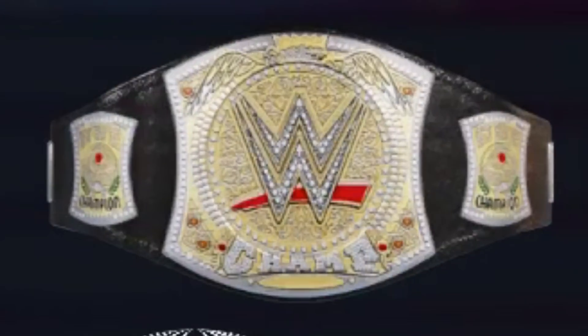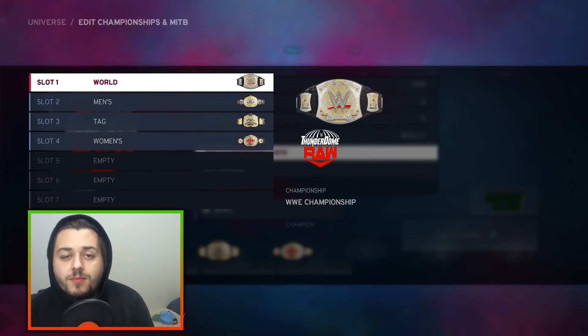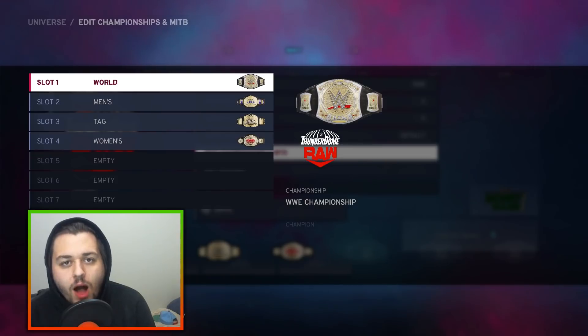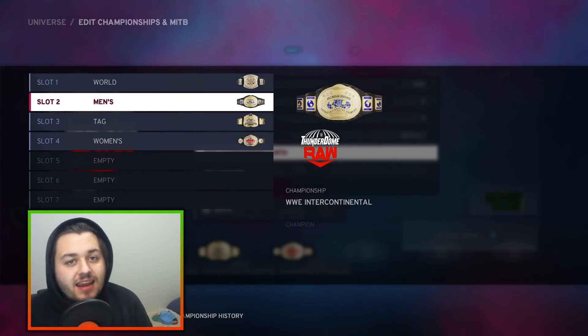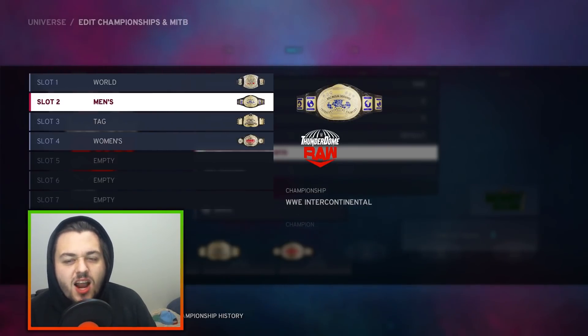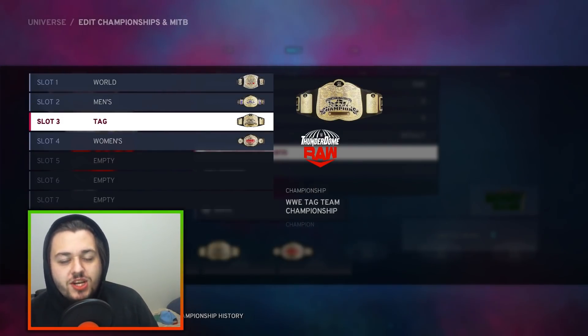First up we got the WWE Championship — it is the spinner belt but with the new WWE logo included. Now all these titles you're going to see are made by Simon Wealth aka Catch-O-Mania. We got the Intercontinental Championship and I love this Intercontinental title design. 100% man, one of my favorites. We got the WWE Tag Team Championships.